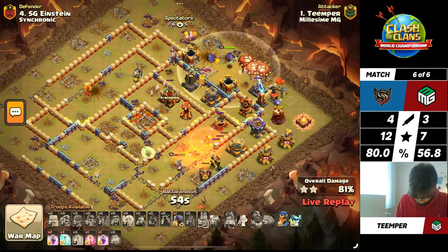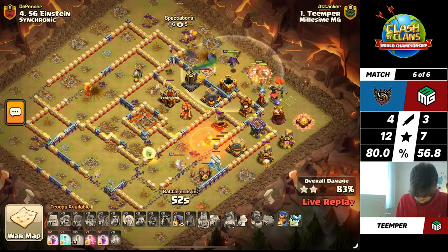He's still got three Rages and three Freezes remaining - he's trolling a bit here. He doesn't need the Royal Champion and sends her in at the very end. He could have probably just raged and frozen, but look at how many spells he has. Well done to Temper - great attack. The Queen did end up going down, but you can freeze the Defensive King to stop him targeting the RC for a second. Temper will be delivering a three-star here for Millisim, putting them to 10 stars, but they are still down by two in this match.